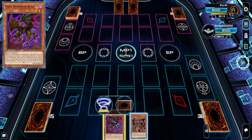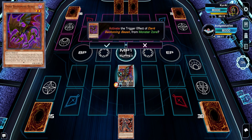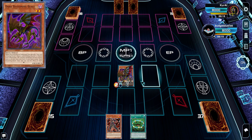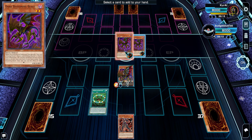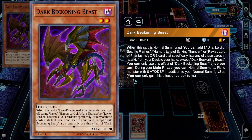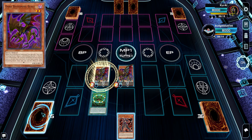For the first combo, all we need is a copy of Dark Beckoning Beast and Urar, or any way to access Urar. We summon Dark Beckoning Beast, which searches Opening of the Spirit Gates. We activate Opening of the Spirit Gates to add another copy of Dark Beckoning Beast to our hand. Dark Beckoning Beast has an effect that grants an extra normal summon for any Fiend monster with 0 ATK and 0 DEF.